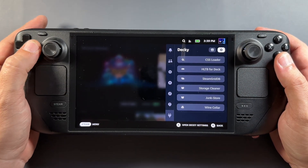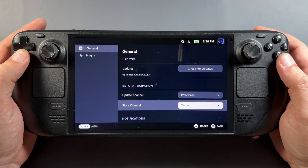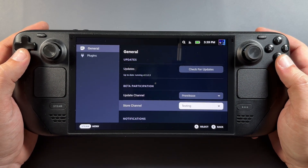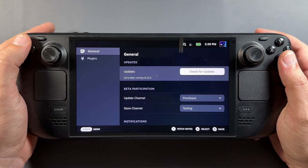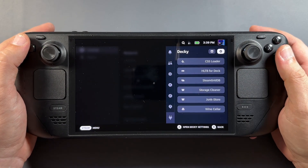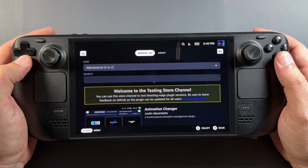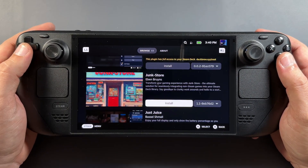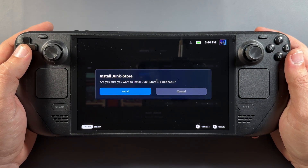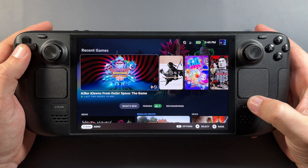Once Decky Loader is installed, go into settings. I'm running the pre-release and the testing store. There is a Junk Store version on the default stable store, but the better version currently is on testing, and I recommend going for that right now. Go into testing and search for Junk Store — once you see it, you can just go ahead and install it. It's really just a matter of seconds, just like a lot of other plugins, and it installs quickly and then shows up in Decky Loader.